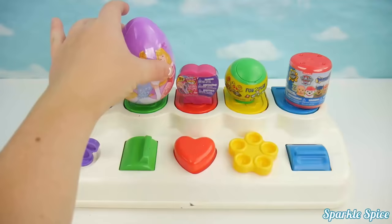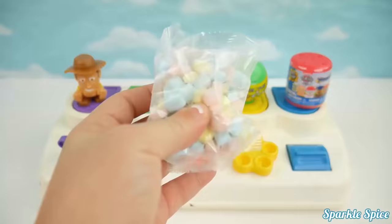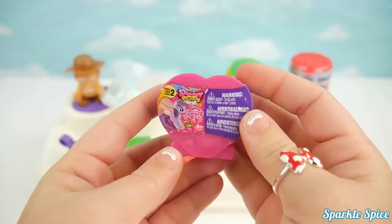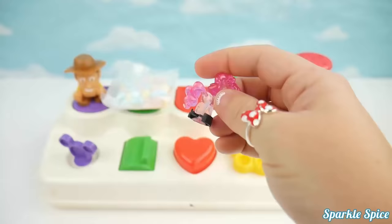Now we have a Disney princess egg. And it says there's candy inside. Ooh, look at the candy. They're like little gems in yellow, red, and blue. Now we have a Squishy Pop. It's Pinkie Pie in crystal.